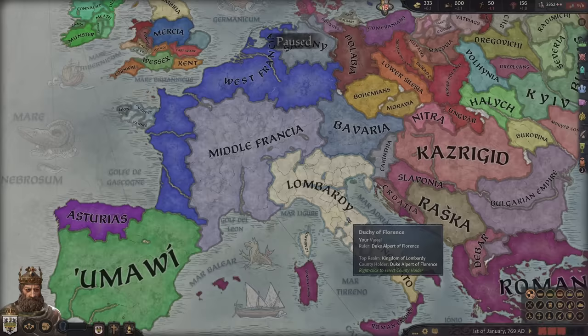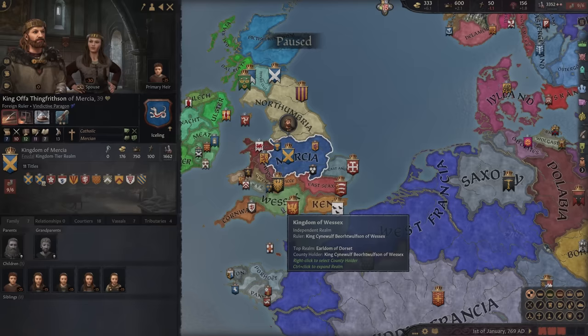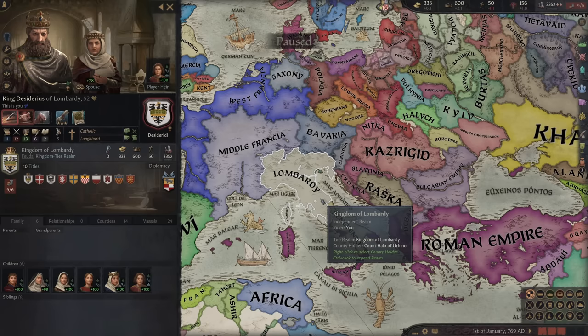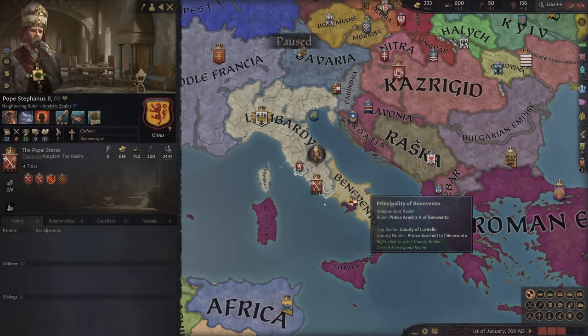One thing that is cursed and makes me uncomfortable is Blue Mercia and Green Wessex — I don't know if I can get behind that. We start with a decent chunk of land, but not long after this, in real life, we would be taken down, thanks to the Pope calling Charlemagne. So we need to get powerful fast and stop that from happening.